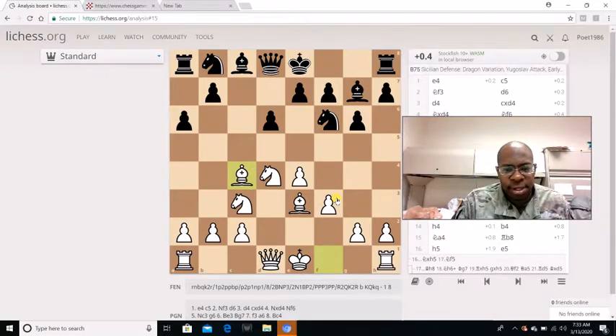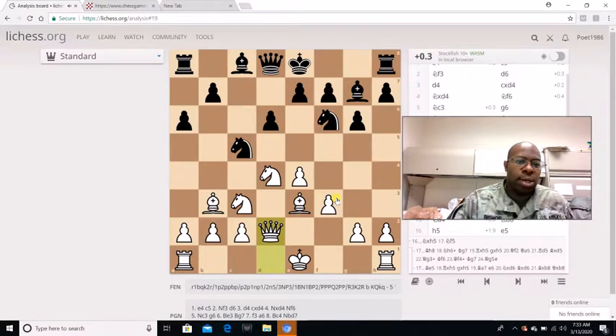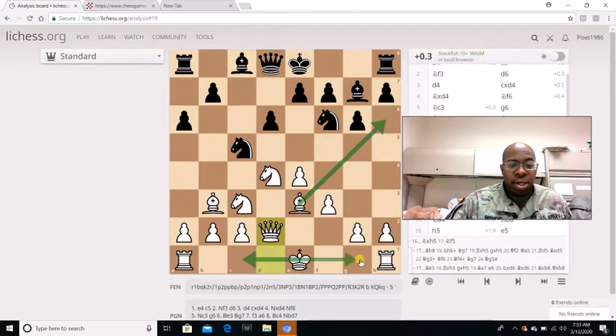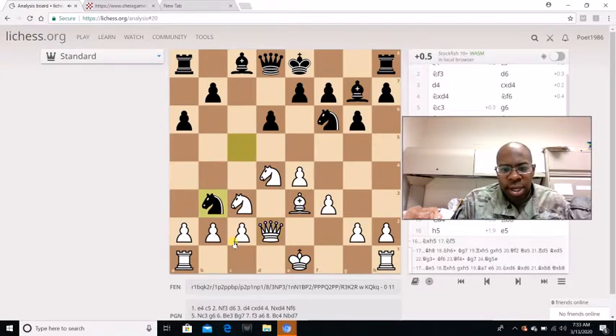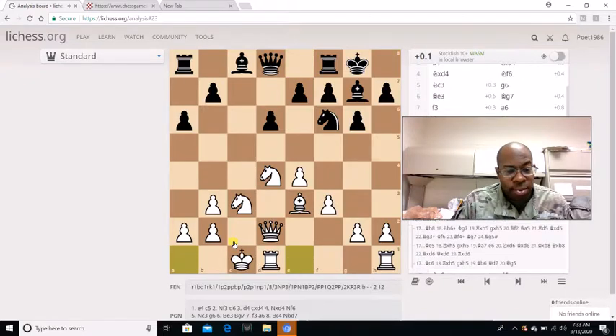Knight B to D7, Bishop B3, Knight C5, Queen D2 — getting ready to exchange the dark square bishop. It's also giving options to castle queen side or king side. But with an attack like this, white usually prefers castling queen side. Knight captures B3 is played, C captures B3, he castles king side, then castles queen side, like I mentioned.